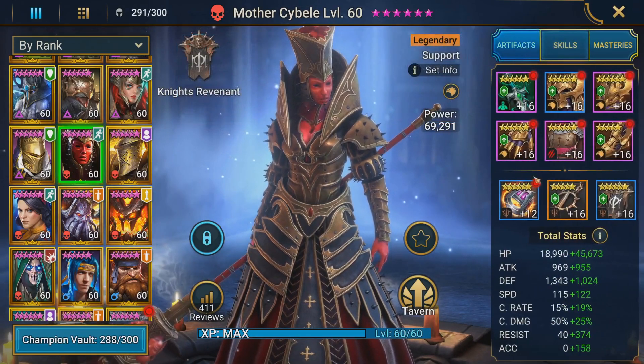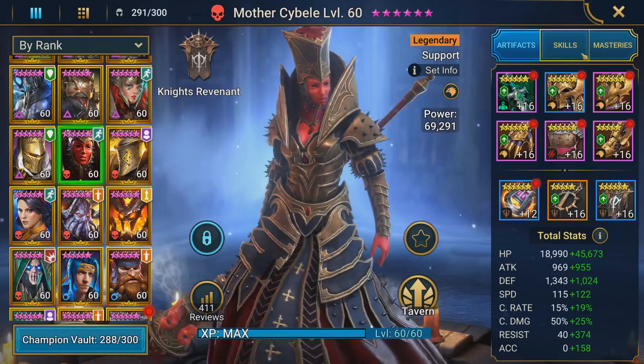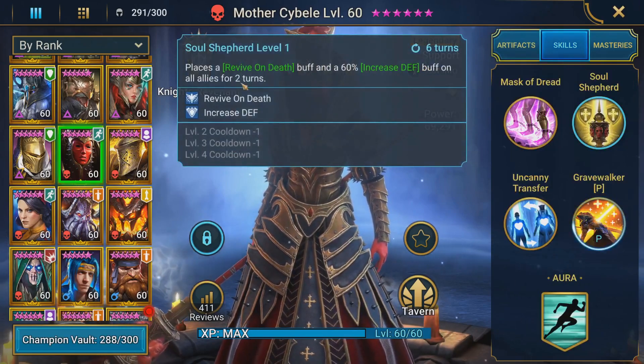The stats to prioritize for Mother Sabeel are HP, Speed, and Resist for Doom Tower. I have her at 64,000 HP. The recommended range is around 60,000 to 70,000 but not more than that — if you have too much HP she will take a long time to be killed. You also want a lot of speed so she can cycle through her skills faster, which is very beneficial if you have her A2 skill book, which applies the increased defense buff and revive on death.